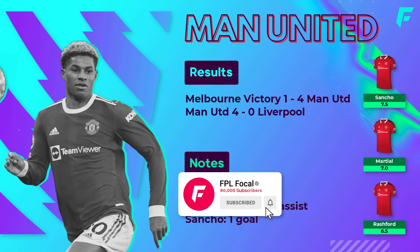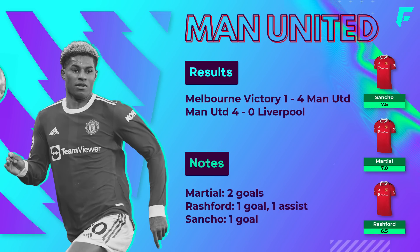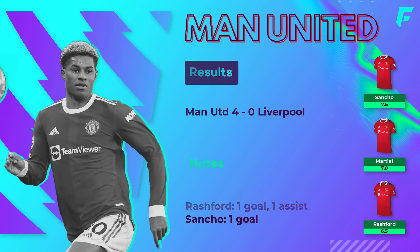Ten Hag has lined up with a 4-2-3-1 in preseason. In the 4-0 win against Liverpool it was Rashford down the left and Sancho down the right, Martial through the middle — all scorers in that game. In the 4-1 win against Melbourne, Martial scored again and Rashford was on the scoresheet too. They lined up with nearly a full-strength side for the first half before Ten Hag made changes in the second half. 5 mil midfielder Elanga assisted Martial's goal. United have been pressing high; Dalot is one to keep an eye on — very involved in the play and playing far forward, hitting the post in the Liverpool game and linking up well with Sancho down the right. Sancho, Rashford and Martial are all in my thinking for my Gameweek 1 draft.